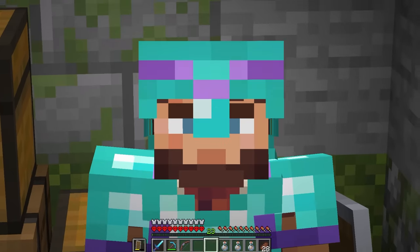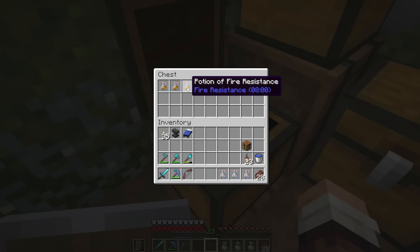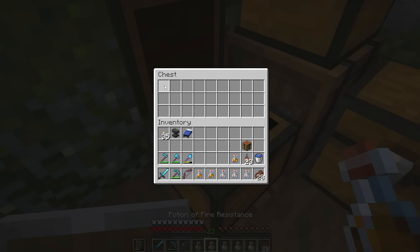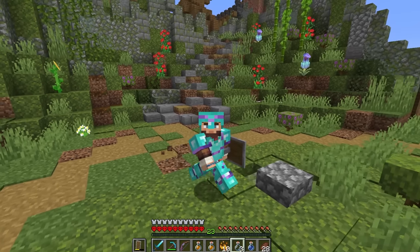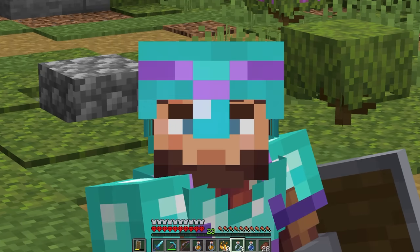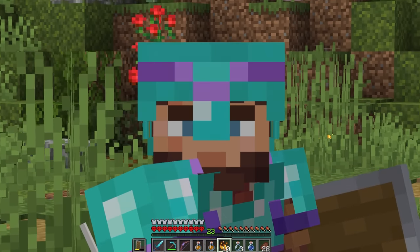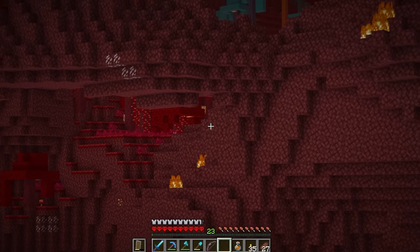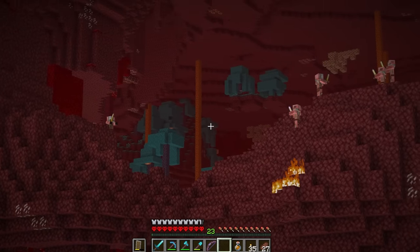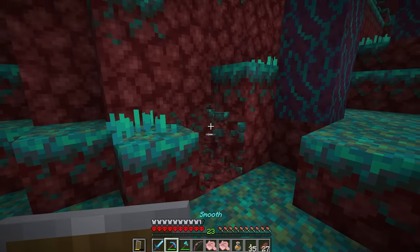The next thing we need is eyes of ender so we can find the stronghold. For that we're going into the nether, so let's take some fire resistance and make some more just in case. You're probably asking why I'm going into the nether when I already have the blaze powder - well I also need some ender pearls, and the best place to get ender pearls is a warped forest.